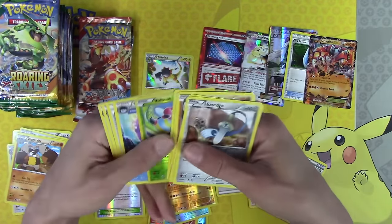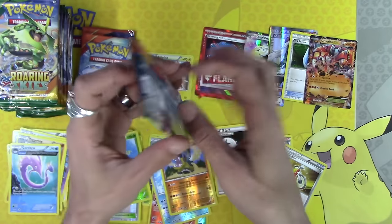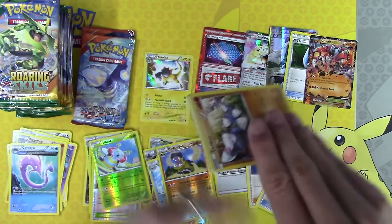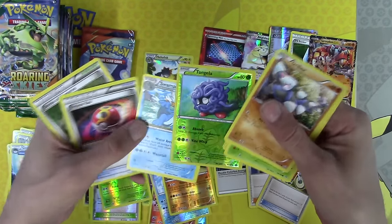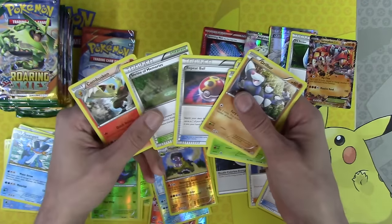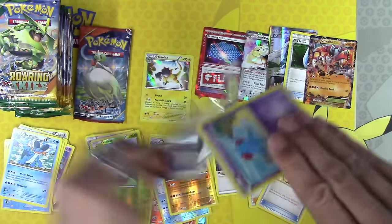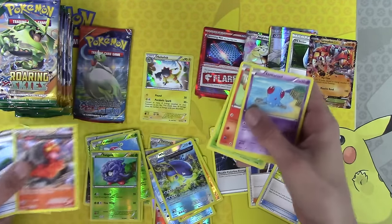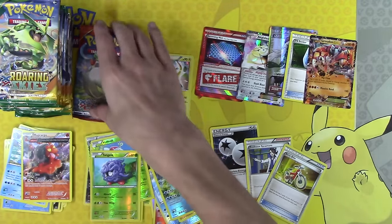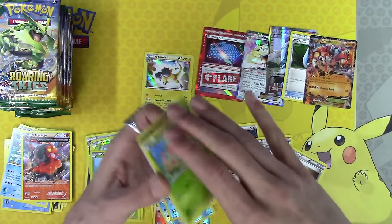It feels like Christmas every time I open Roaring Skies. I'm going to be very sad — I need to find more of these tins. They're out there somewhere. I know Target had them, and Toys R Us I think just had a 30% off sale, so you could have got these tins at about 14 bucks a pop — which is pretty insane. You're basically paying for the Roaring Skies, and all the rest is literally just a bonus.